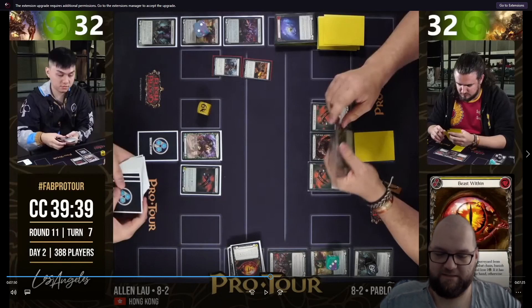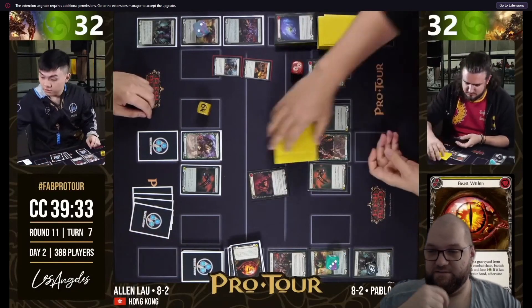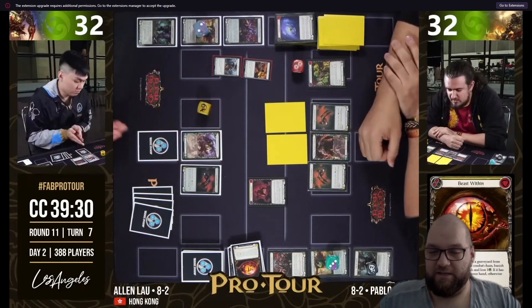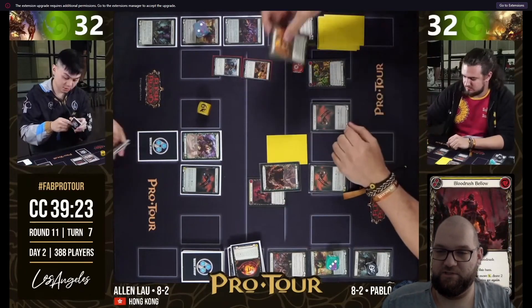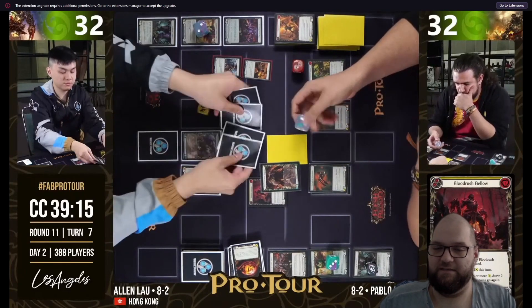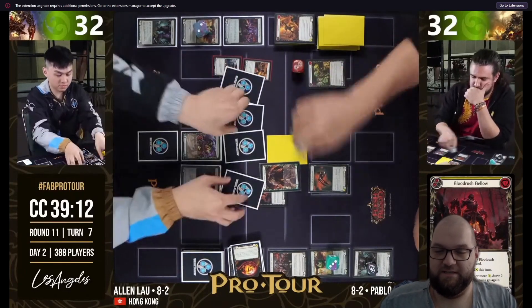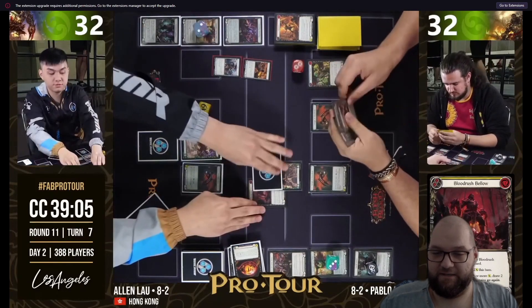With damage leaking and so on, Reiner now has access to a four-card hand with Blood Rush Bellow where he was not punished at all - he only took two damage in order to keep this hand. And that's exactly what Reiner wants to do.